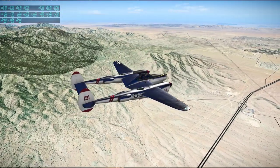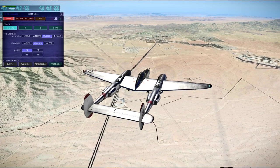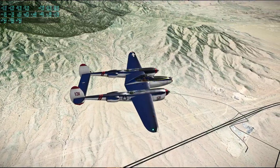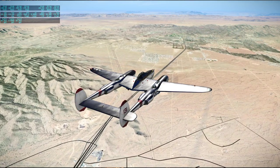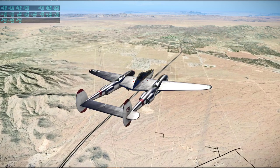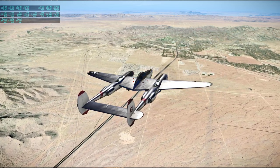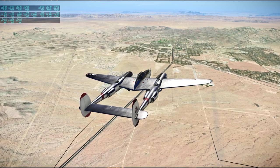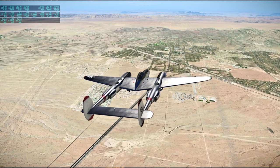[Apollo 13 audio:] This is Apollo Control, 124 hours 15 minutes. Apollo 13 now 95,638 nautical miles from Earth. Velocity 6,057 feet per second. The temperature in the LEM cabin now reading 51 degrees. Pressure 4.98 pounds per square inch. Carbon dioxide partial pressure — two tenths of a millimeter of mercury. So this city is Kingman, and we're going to go ahead and head north from here. I think it's US-93 again that we're going to be following. US-93 merged with Interstate 40 and now it's going to branch off again.